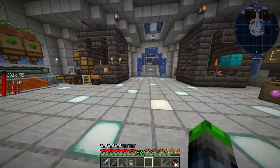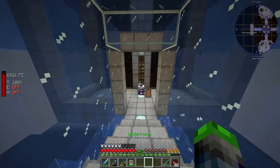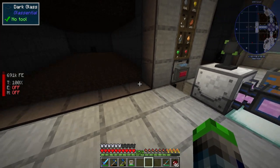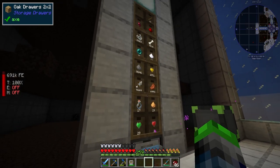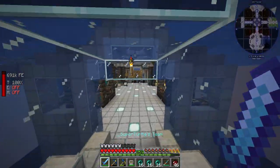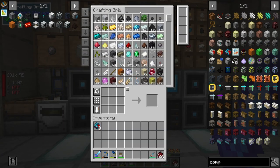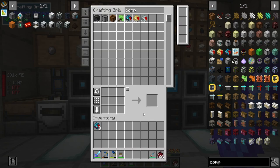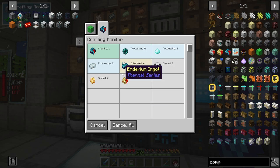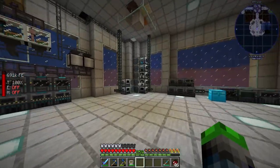Okay, so we're missing ender pearls. We do need to set up a drawer controller over here. Well, not really a drawer controller, but we need to find a way to have this guy get registered, and I think the best way for that — we're just gonna grab the ender pearls. That's all we got left, running low. We're gonna have to switch off the slaughter factory there. So ender pearls go in. Components, there we go. And this will give us our final one. Come on, almost done. I hear him processing down there.